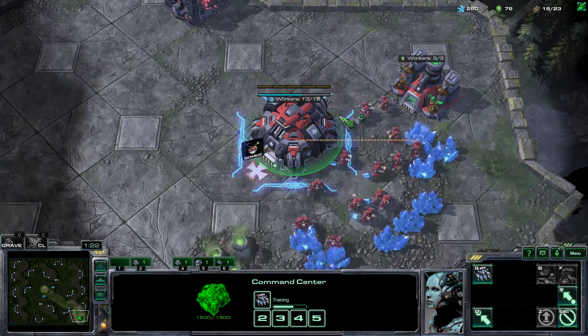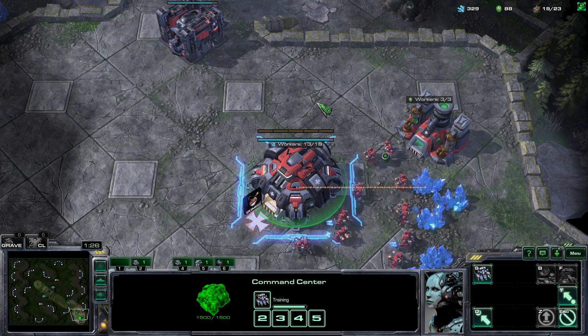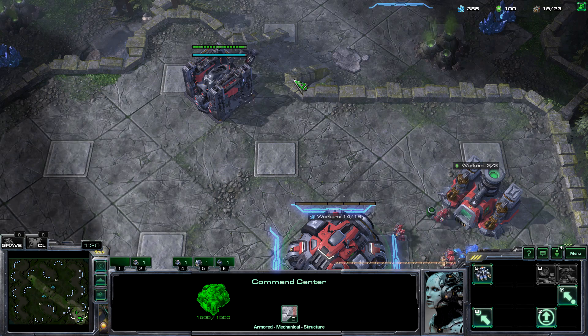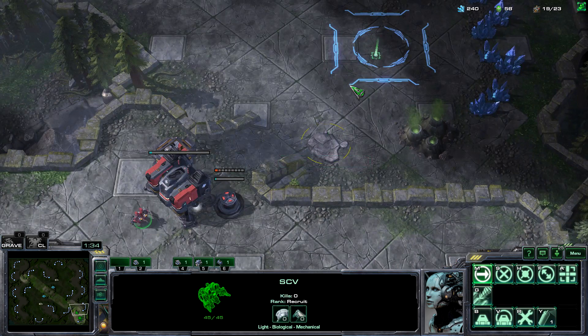I'm going to try to play this slowly because you guys asked me to so you can see what I'm doing. Whenever the barracks finishes, you're going to make a reactor, then an orbital command, and let's go expand.